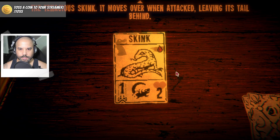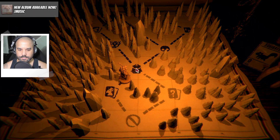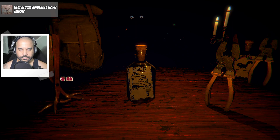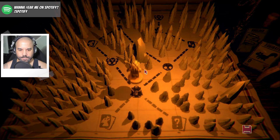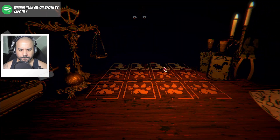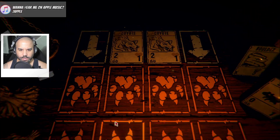The Tenacious Skink — it moves over when attacked, leaving its tail behind. Ah, that's what that does, okay. We press on. Forgot what this does — creature will attack as though airborne. What the hell is that thing? Caged wolf, frog, skink, squirrel — all right, we're going in.